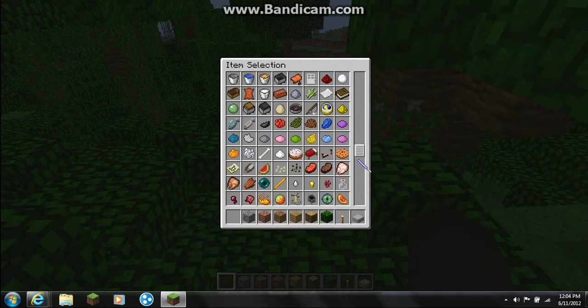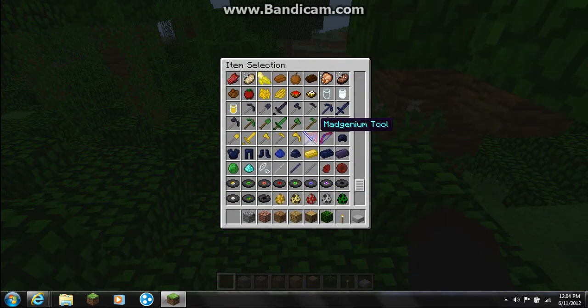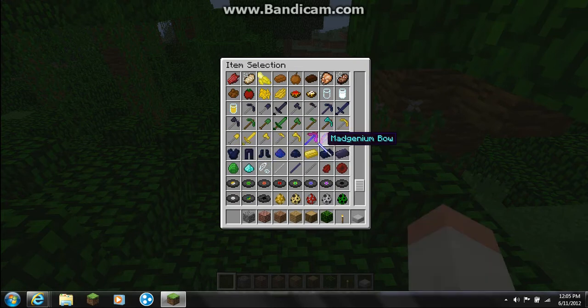I think I also saw a sword or a pick. It's just called a tool — I don't know what it does. There's also ultra knight armor. Here are new ingots and stuff.